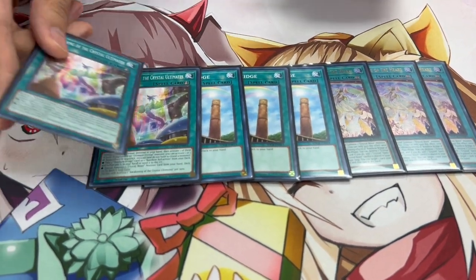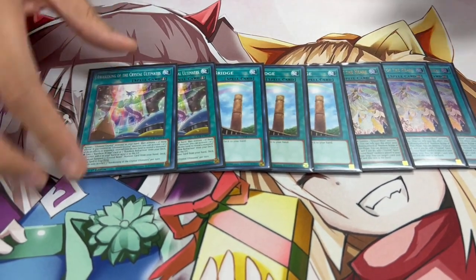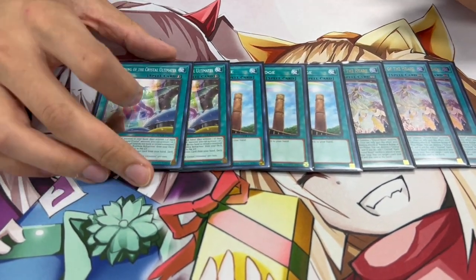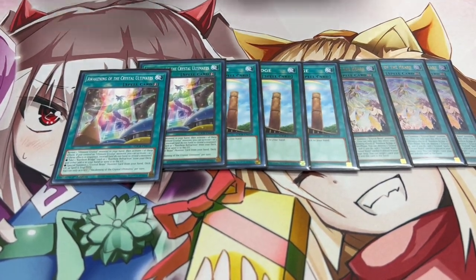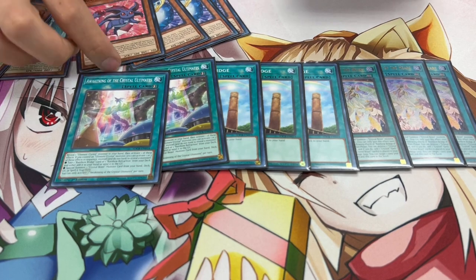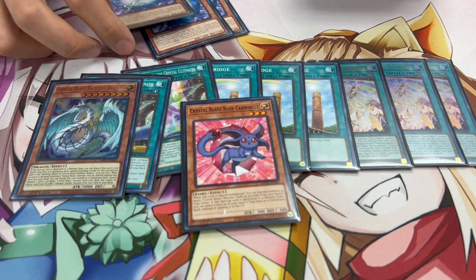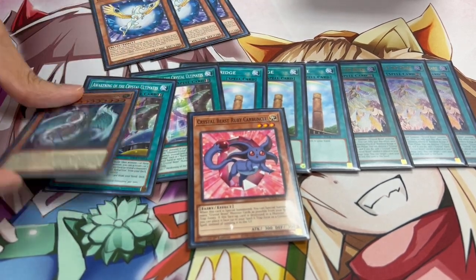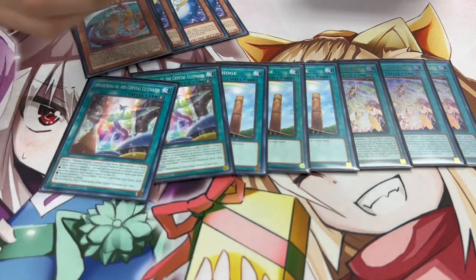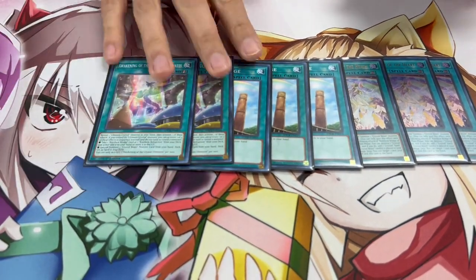For the Crystal Spells or Traps, we're playing two of the Awakening. I kind of want to play this at one after today. I think the card is good, but it just felt like I was always searching it. It's really good because it's a quick effect — you can quick effect summon a Ruby Carbuncle, and if you have a Zenith and a Sapphire Pegasus in your Spell Trap zone, you special summon and then summon those. So it does help you push for game. It just felt like I never wanted to draw it; I always wanted to search it, so in the future I may cut it to one.